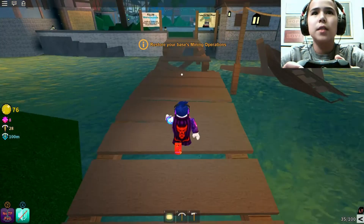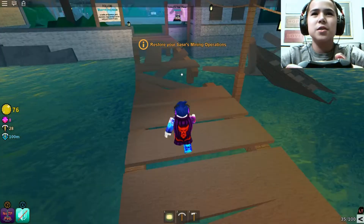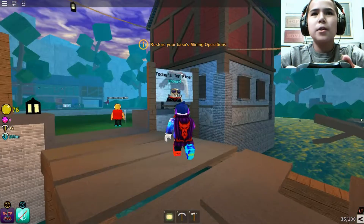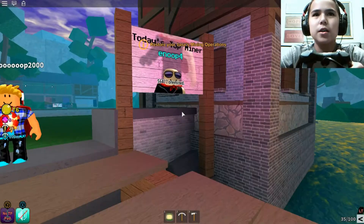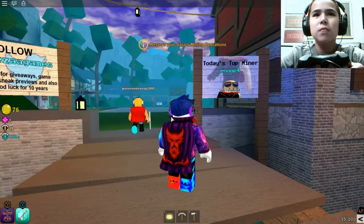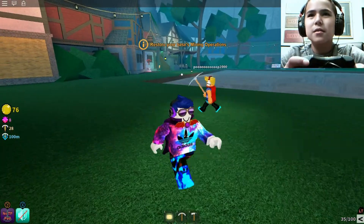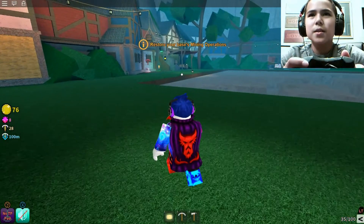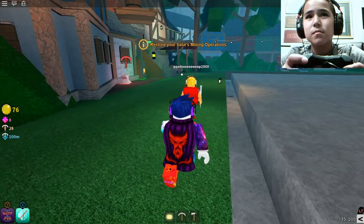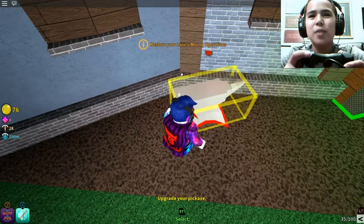We're on this bridge now. There's a teleporter right there just in case we forget. It's a little hard to use the controller because I haven't used an Xbox controller for like six weeks. Top miner of the day — I can zoom in with my mouse. There's like a shop over there. It says 'upgrade your pickaxe' — that's cool. I basically think they're copying Minecraft.